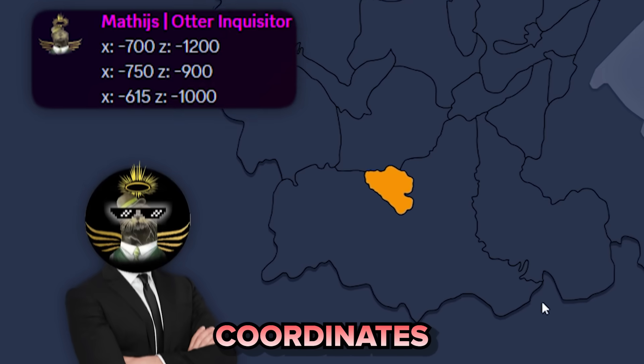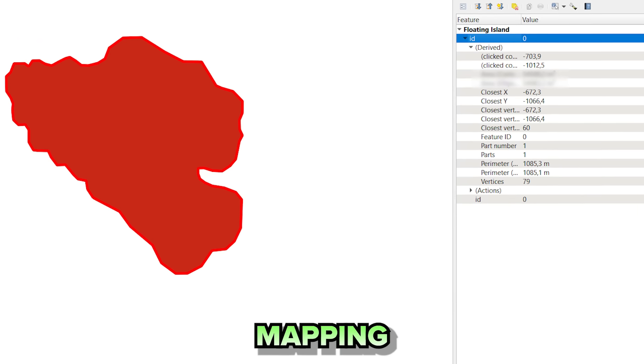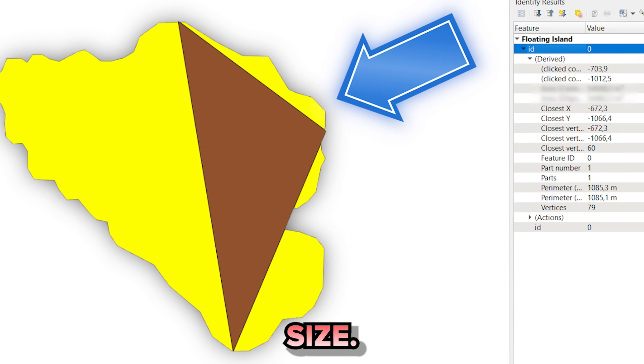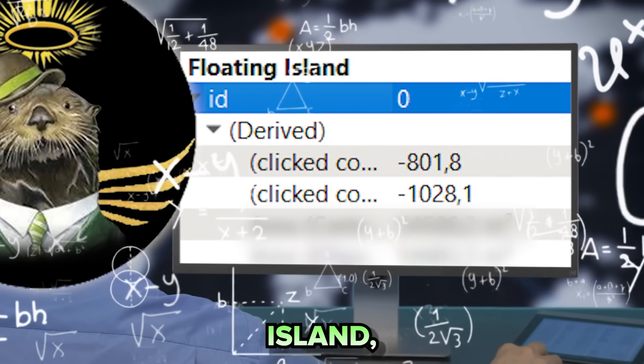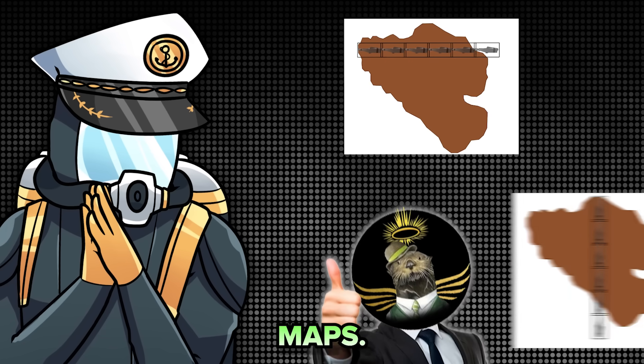He used the interactive map to find the coordinates of the northern, southern, and most eastern points of the island, and connected them in the mapping software using a triangle, which allowed him to scale the island to the correct size. From here, he used the software to calculate the area of the island, and was even able to add correctly scaled Cyclopses for some sweet little scaled maps.